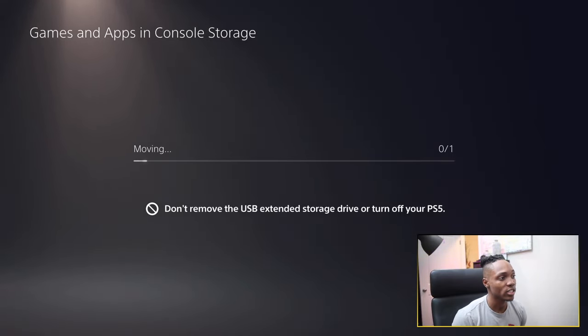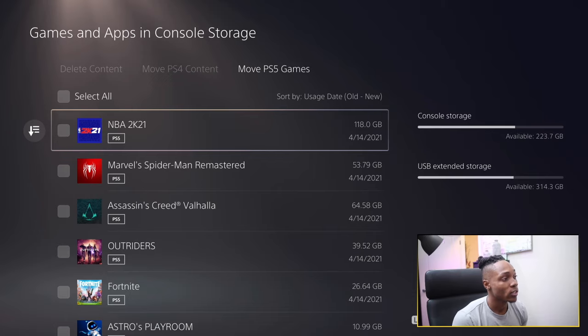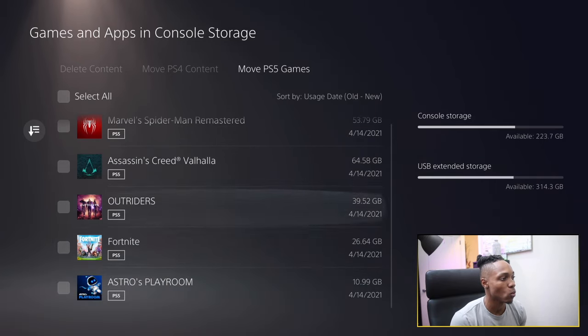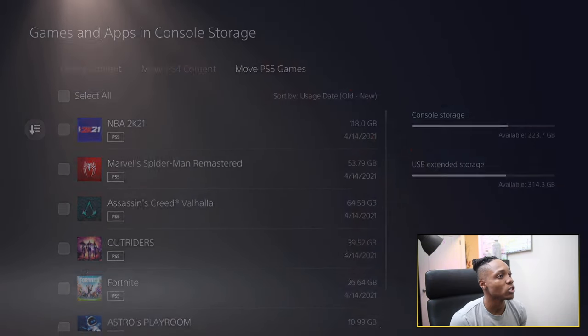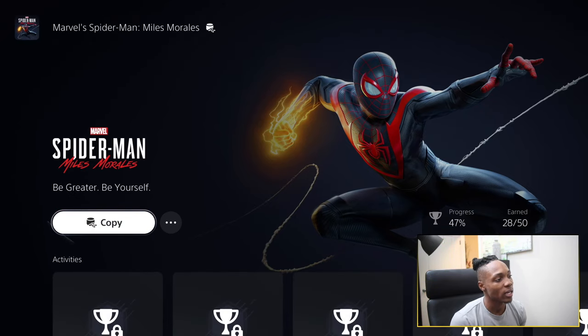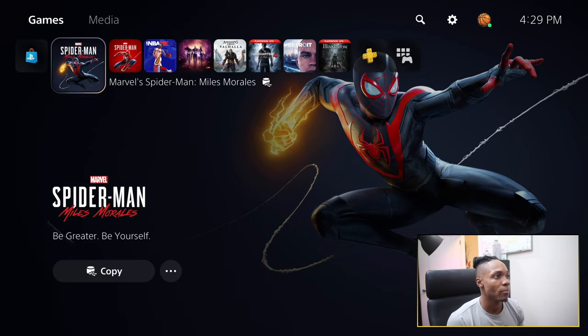Take that into consideration when deciding what to store your PS5 games on. The console's done copying Spider-Man Miles Morales onto my hard disk drive. As you can see, it's gone off of the list of games I can move. Now on the main screen, it says 'copy now' — it doesn't say 'play.' You can't play off of the hard drive; you can only copy it first and then play it. That's the difference between playing a PS4 game versus a PS5 game off of a hard drive — you can play PS4, but you can't play PS5 games.